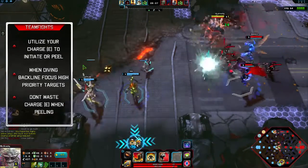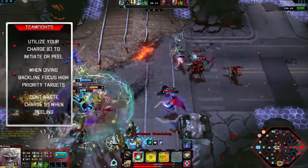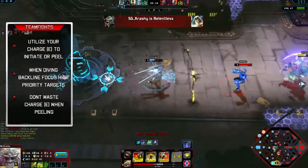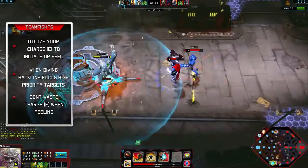During a teamfight with Doomsday, you have two options: utilize your Charge to initiate a fight, or save it to peel for a carry. If diving the backline, be sure to focus high-priority targets like marksmen and blasters. Or stick close to your carry, dish out damage, and wait to Charge an enemy off or away from your carry.